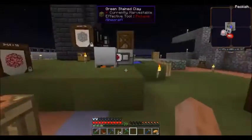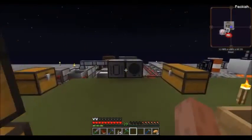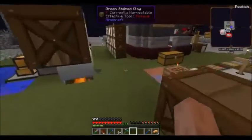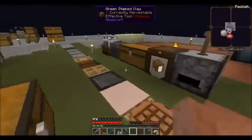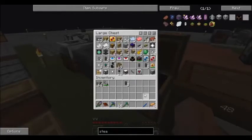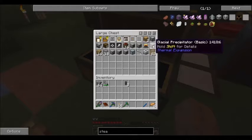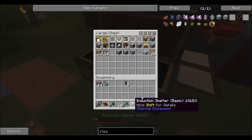What am I doing that for? Well, what I also need to set up is the Induction Smelter. I need the Induction Smelter right up with that. We did make one of those, didn't we? Yeah, there it is.